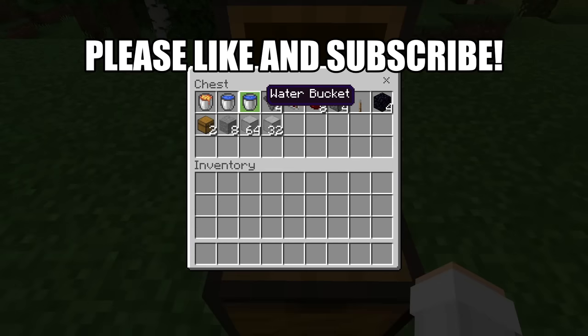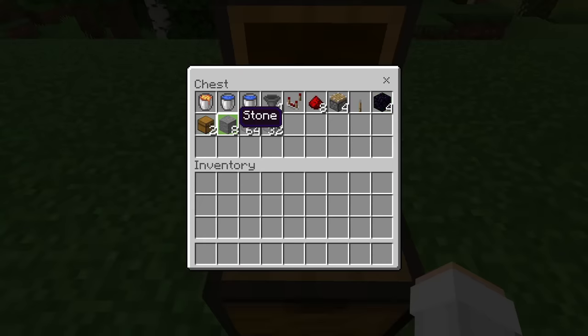For this farm all you will need is: one lava bucket, two water buckets, four hoppers, one redstone comparator, eight redstone, four pistons, one lever, four obsidian, two chests, eight stone, and finally about a stack and a half of solid blocks. You guys can use any solid blocks that you want.